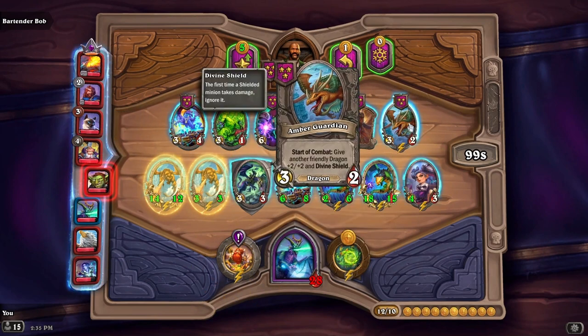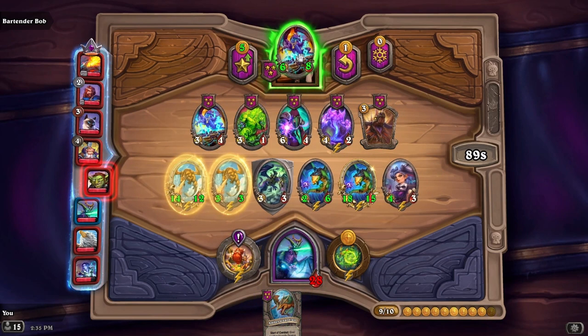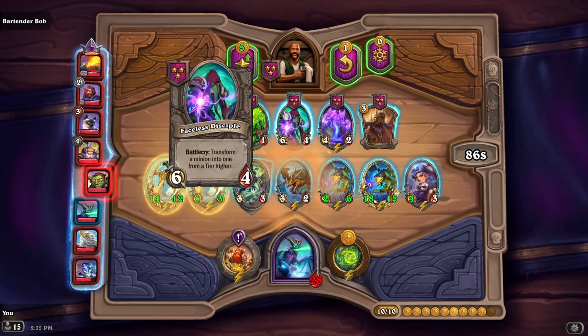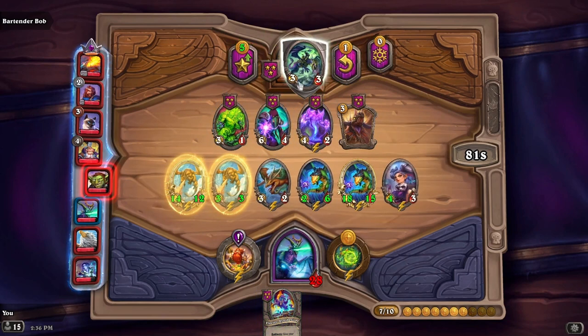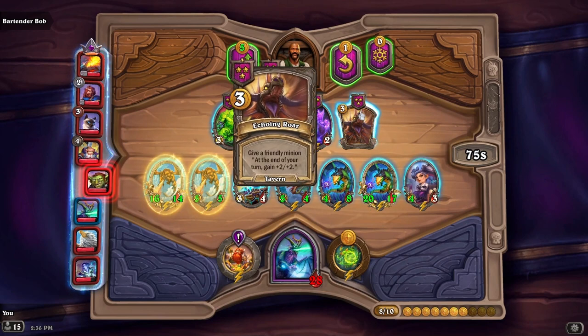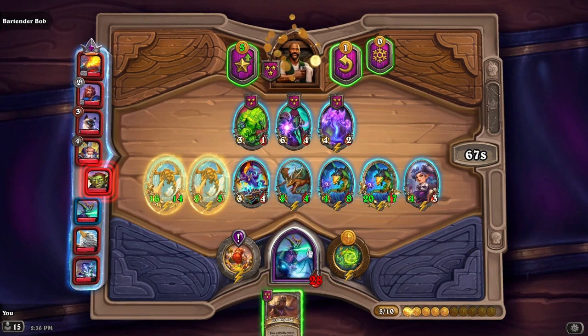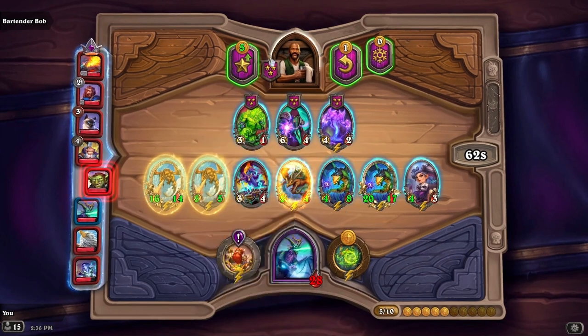We have Amber Guardian — start of combat, give another friendly dragon plus two, plus two and divine shield. That's very good! Since this was a battle cry we'll get rid of it and do this instead. We'll take this battle cry, get rid of this battle cry, give all our dragons plus two, plus one. And Echoing Roar is good — give a friendly minion, at the end of your turn gain plus two, plus two. Let's take that, give it to this one, and upgrade our tavern again.